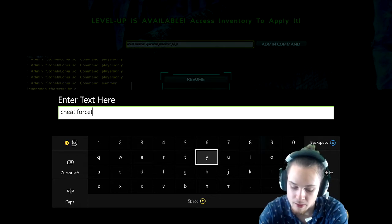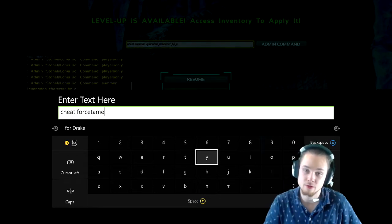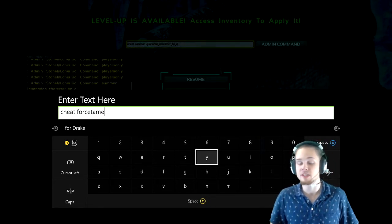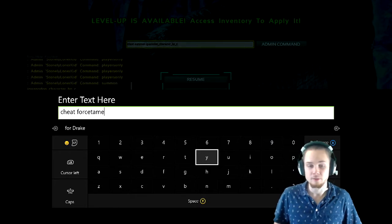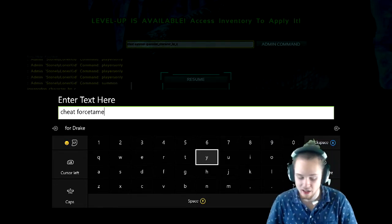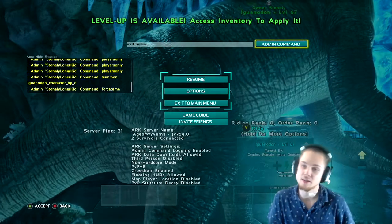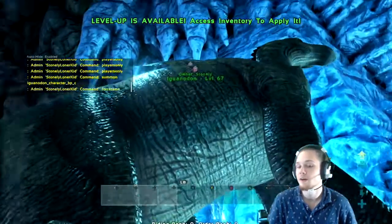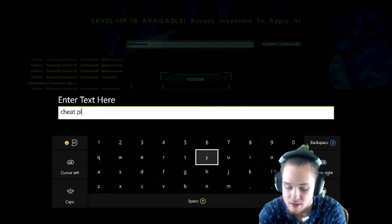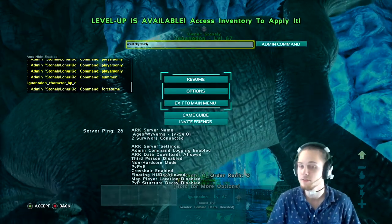You don't have to force tame if you want to tame it legitimately — just skip this step. If you just type 'cheat playersonly' it'll bring it back and you can start tranking it, or it can start eating you, whatever. Type 'cheat forcetame', enter that command and it is now yours. Make sure it's yours before you type 'cheat playersonly' again.